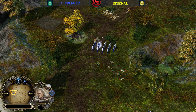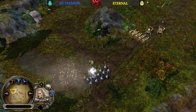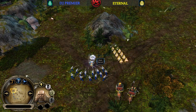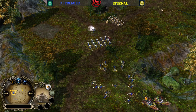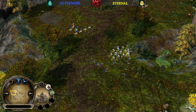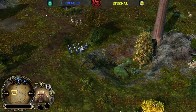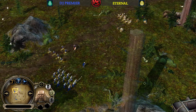Nice one into the back line from Eternal — he's on point this game. DJP was not paying attention as he was trying to take down Glorin with all he had. Not only will Eternal be able to save Glorin, but he also kills multiple Mirkwoods there, which is amazing for Eternal.